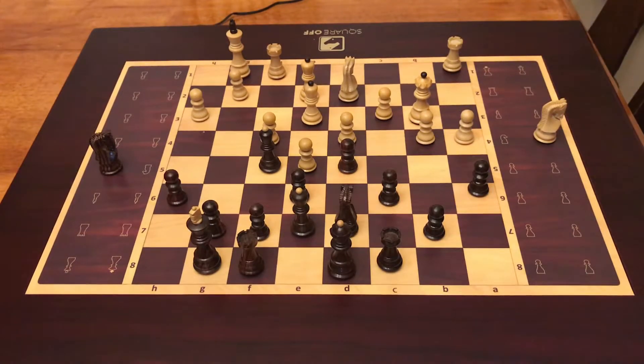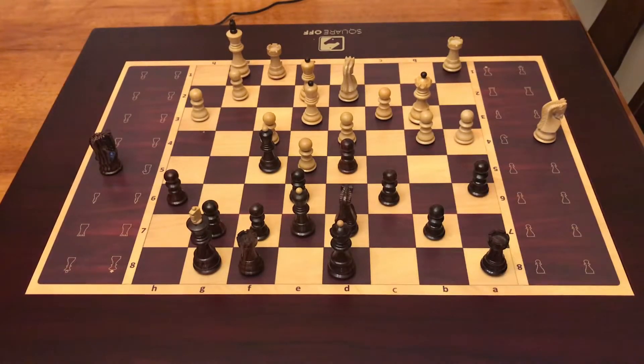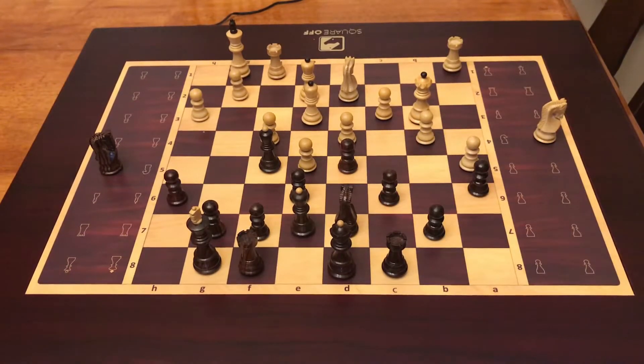It looks like he's planning to move his pawn to b5. Let's put the rook back to c8. Actually, on my queenside right now it's already locked. So I think the battlefield is on the kingside.